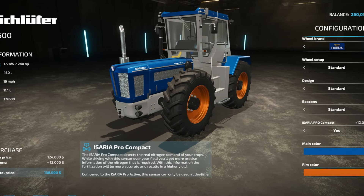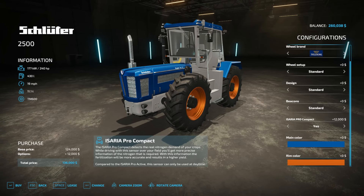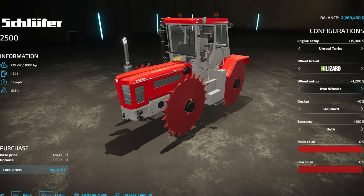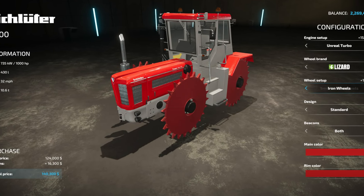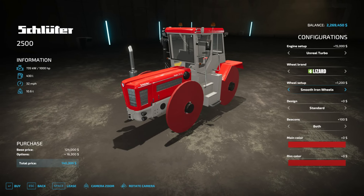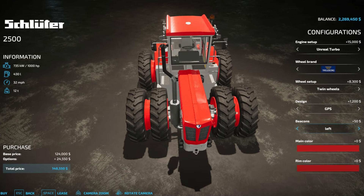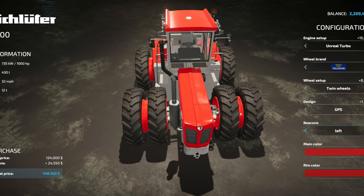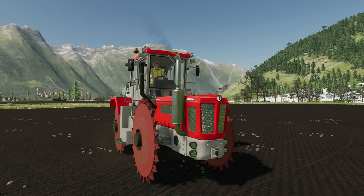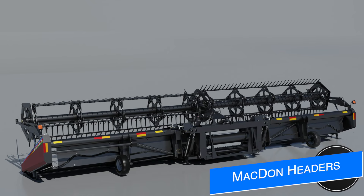Staying on tractors, A Dub Modding has their Schluder 2500 Turbo in the store, showing us all the options it will feature, including power of 240 horsepower, 280 horsepower, unrealistic power of 500 or 1000 horsepower - let's go! Lots of tire brands and styles, four beacon options, decorative GPS, main color, rims, Precision Farming, sport, and an animated door. It'll also have quite a few new features beyond what we had in FS19 and way more than FS15 and 17. A Dub Modding says the mod should be ready to be sent to Giants soon.